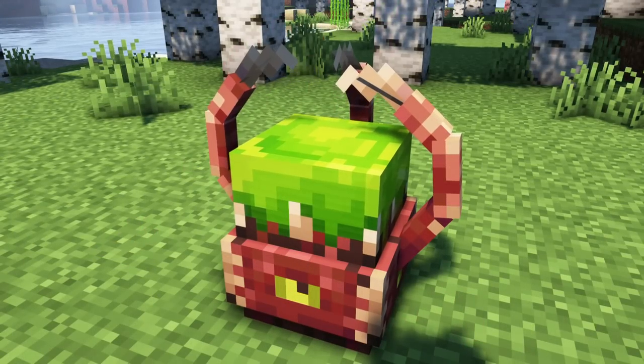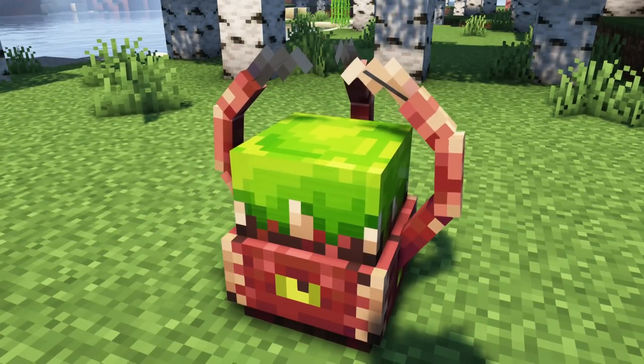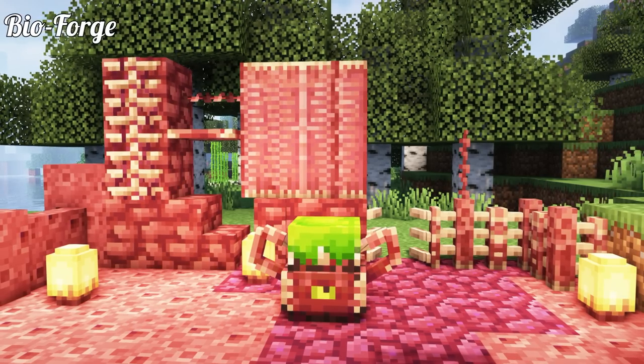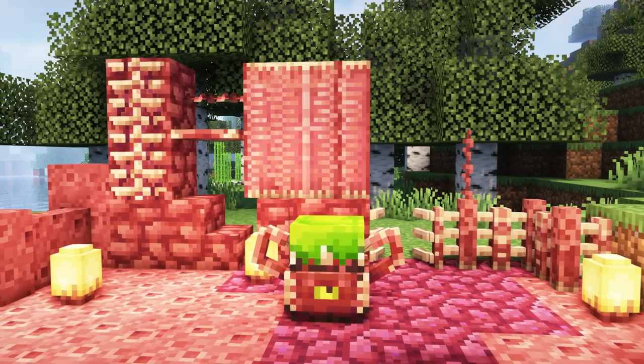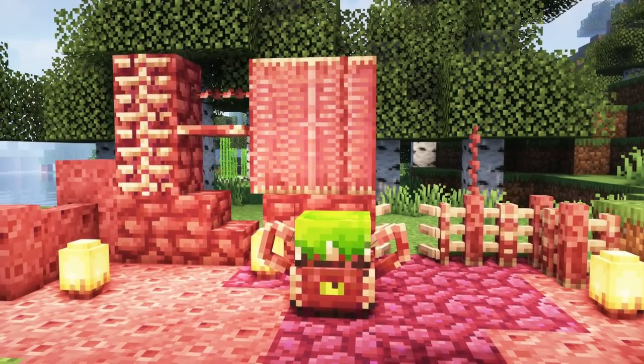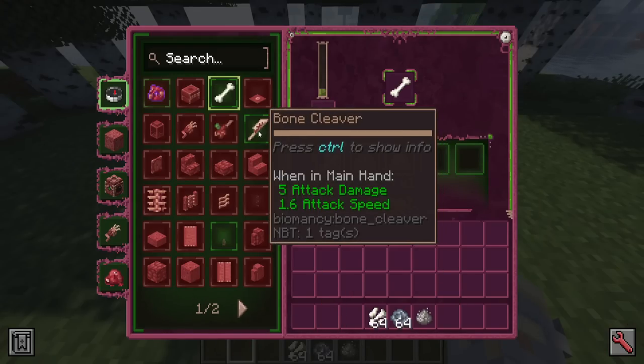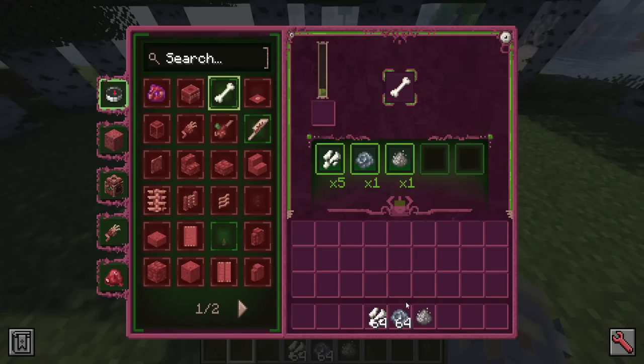The bioforge is an advanced crafting table focused around the Biomancy mod. Not only does it allow you to craft various decoration blocks made from flesh, including doors, fences, chests, or ladders, but it even unlocks more equipment. Players can also craft normal vanilla items such as scutes, bones, or string with it. This also must be powered with flesh.